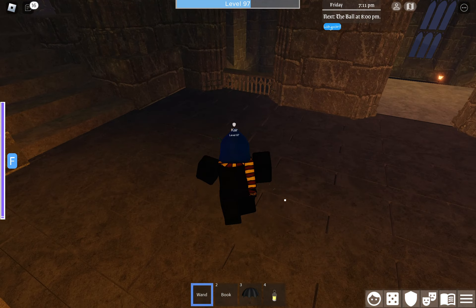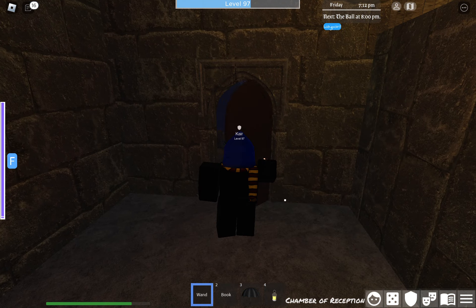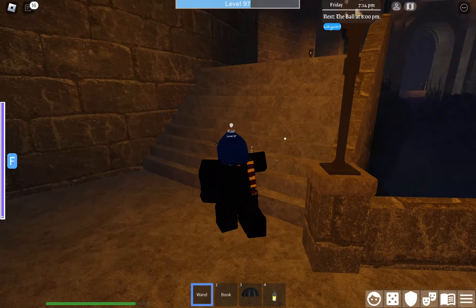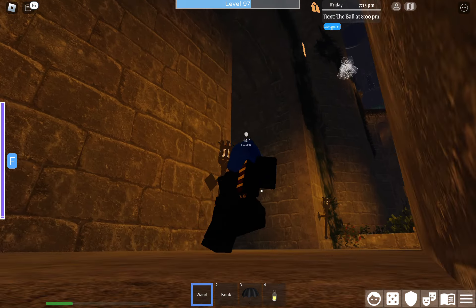Jump all the way down here, go through this door, pass through the door right here, then there'll be a staircase to the side. Go up the staircase all the way to this arch right here.